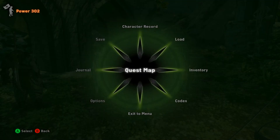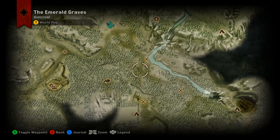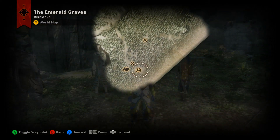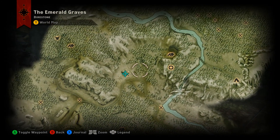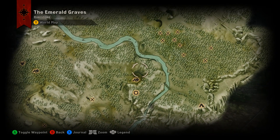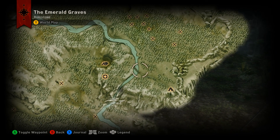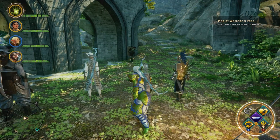The best place to start in Emerald Graves in order to track it down is Direstone Camp. Direstone Camp is way up north from Hill Camp, which is where you start in the zone. So you want to make your way up to Direstone Camp and make your way around — I believe it is right about here.